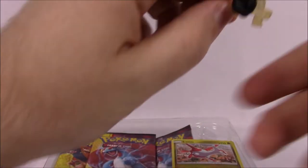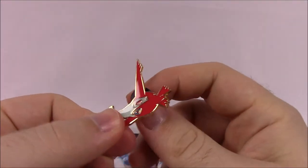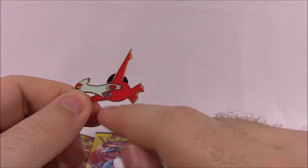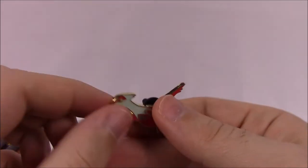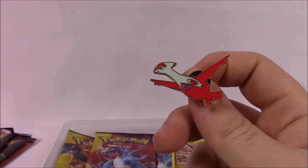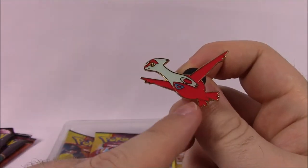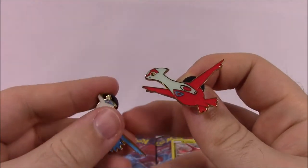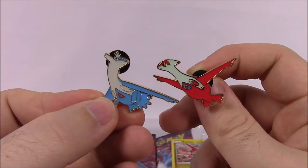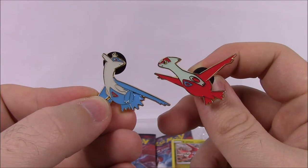Now let's go with Latias. Here we've got the pin — this one's got the pin in the back, up a little high. I think it should be more centered into the back of the body, but this one is in a better place. So there we've got Latias — red version with the red body and wings. We've got Latios and Latias together so you can stick them like that, and it looks like Latias is looking back at Latios.